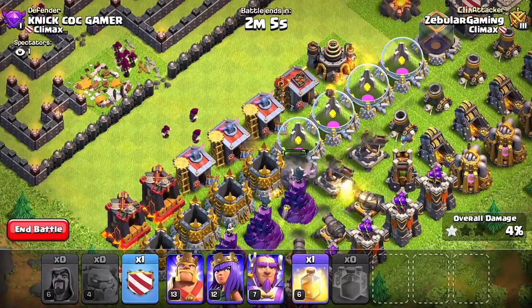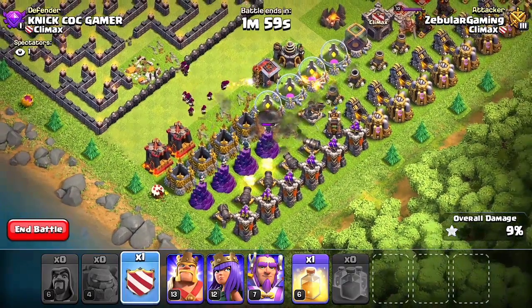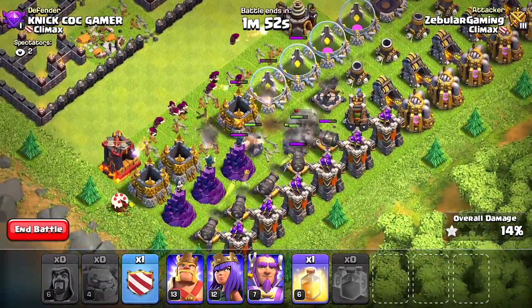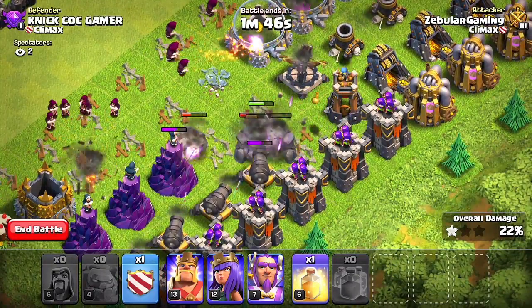I wonder if the Golems will survive the whole attack — this is gonna be insane. I'm not gonna use my heroes, or wait — I forgot I have one more Golem in the Clan Castle. We're not gonna use the Golem in the Clan Castle, we're gonna save it for the end. Looks like there's just way too many Golems — every single defense is focusing on one or two Golems and we might be able to get that three star.